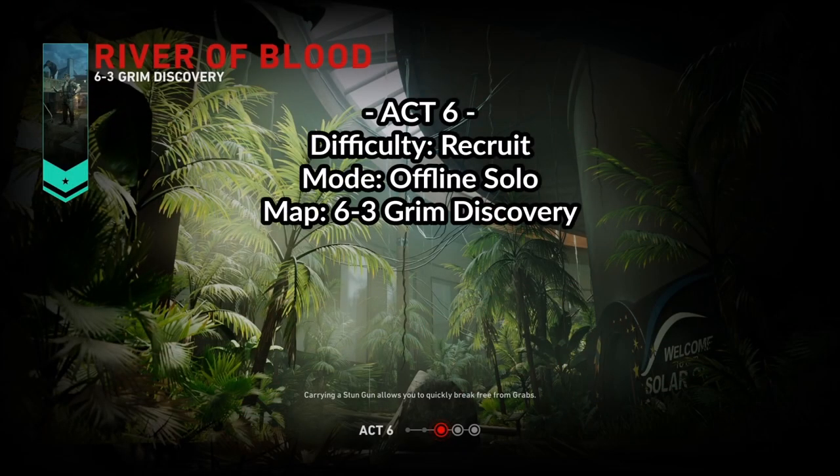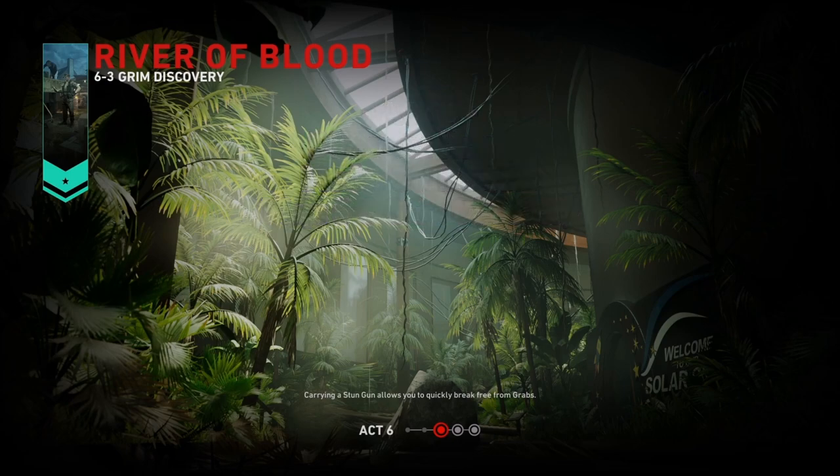Welcome to this achievement guide video for Back 4 Blood and the River of Blood expansion. This time we will find the secret in Act 6, and this one is hidden in the map 6-3 Grim Discovery. I ran through the entire act on Recruit difficulty in offline mode and the achievement unlocked just fine, using the same setup I used for the main campaign 1-5.